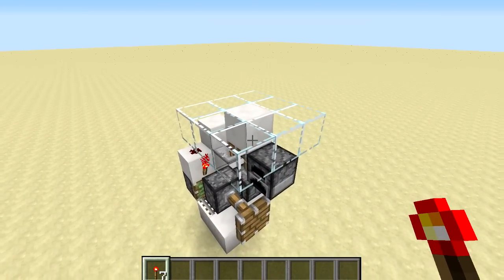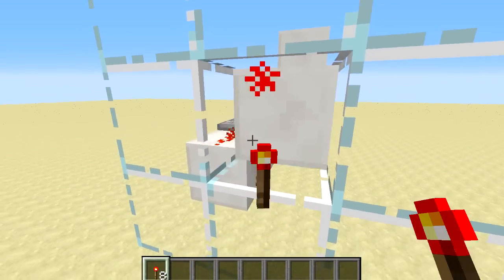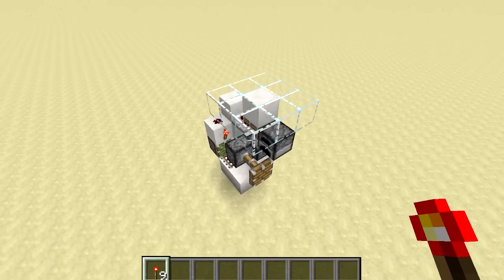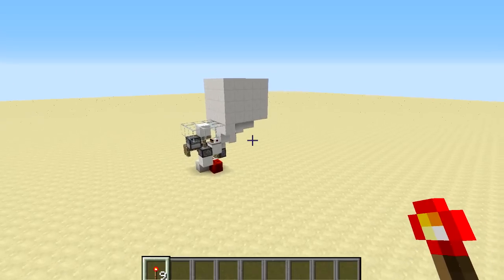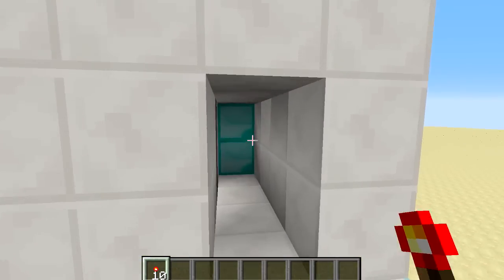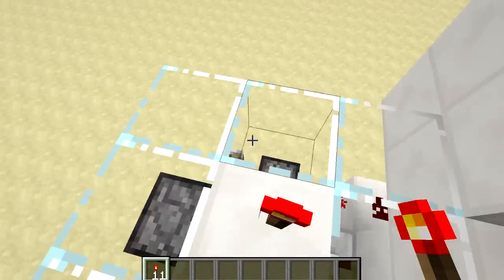I've already done one of these before, however that one was a flush with the wall design — the previous one which I've already done a tutorial on — and it does pretty much the exact same thing. Your main use for this is probably going to be for a secret entrance, so I decided to build one over here. We can walk up to this, place down our redstone torch, go inside, collect our diamonds, and then just close it back up on the way out.